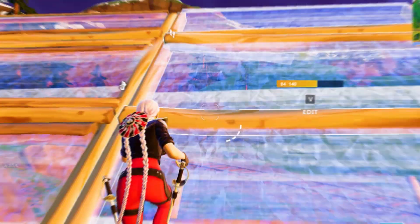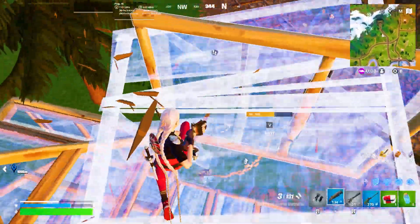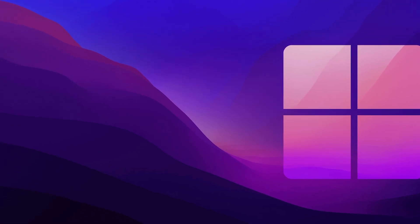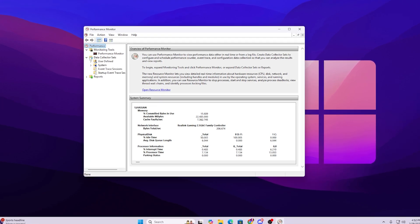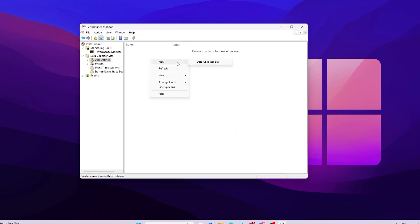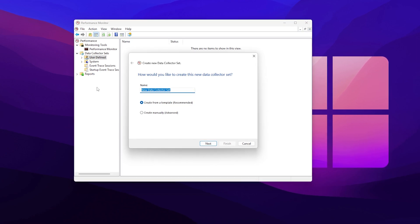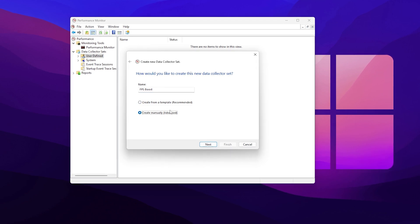In the very first step we are going to create a performance monitor plan on our PC. Go to Windows search and search for 'performance,' then open up Performance Monitor power plan settings. Go to Data Collector Set, click the dropdown, go to User Defined, right-click, go to New, and click on Data Collector Set. Name it 'FPS Boost' and go for Create Manual Edit settings.